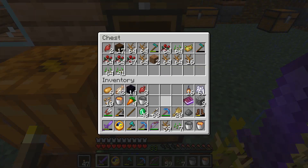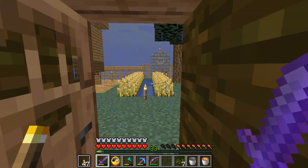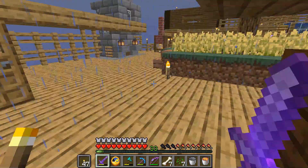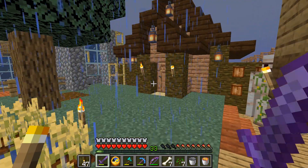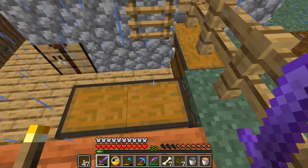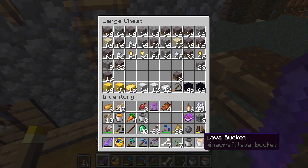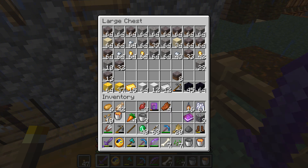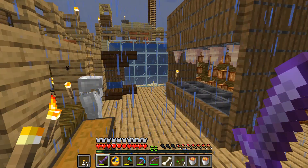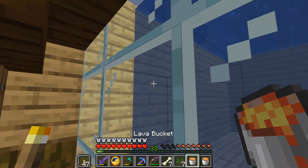I'm just going to toss all this away. I've got almost a stack and a half of obsidian that we are going to take into the nether right away. I've also got two more buckets of lava — we can convert those. And then I think I'll head into the nether and just see what's going on in there.